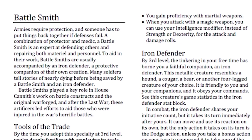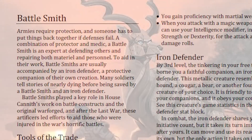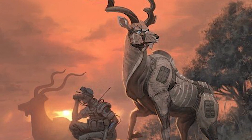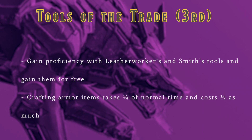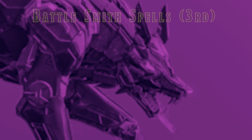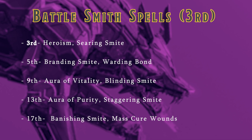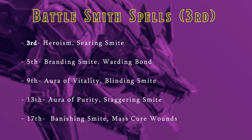Battlesmiths are artificers that excel at defending and repairing materials and allies. They are known for bringing an Iron Defender with them into battle, which can be used to save lives and fight against foes. Battlesmiths gain 4 features at level 3, starting with Tools of the Trade: proficiency in leatherworker's and smith's tools, and an easier time crafting items in the armor category. The Battlesmith also gains its own spells: Searing Smite, Warding Bond, Aura of Vitality, Staggering Smite, and Mass Cure Wounds.